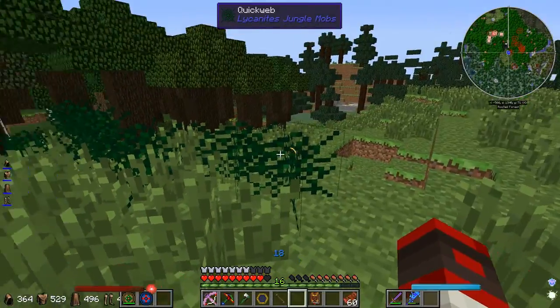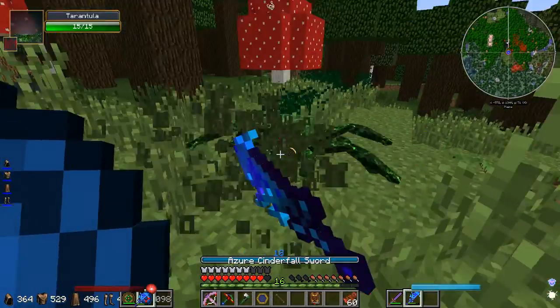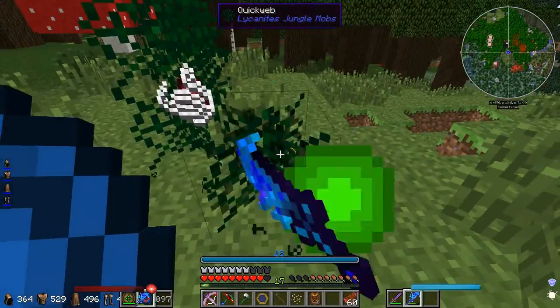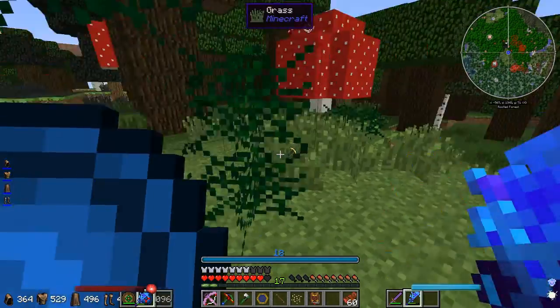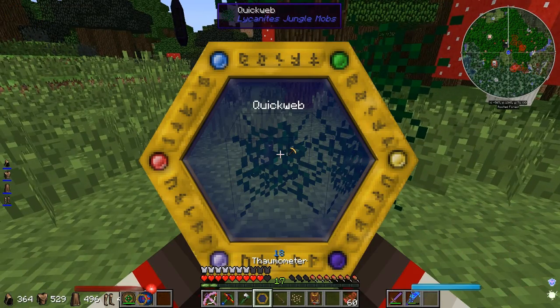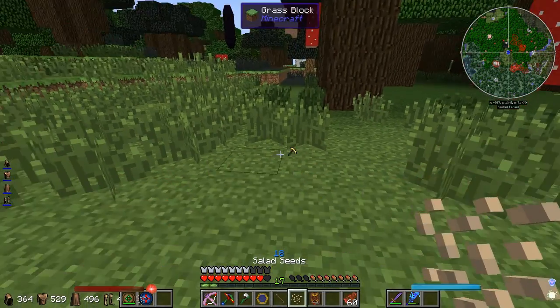What the fuck is this? Oh, there's a spider — get out of here with that weak shit. Do I get hurt if I step in this? No, it's just like any other web. Quick web disappears really quick.